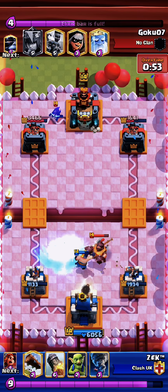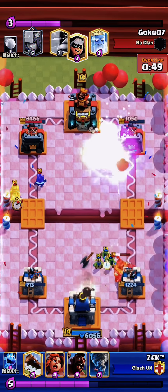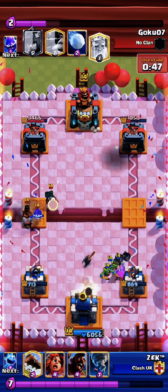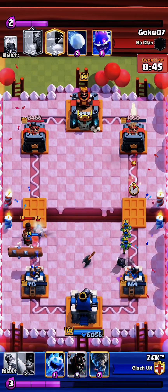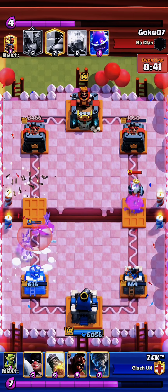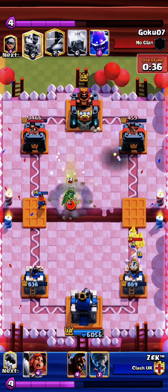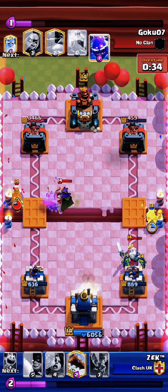As triple elixir begins, I start the rocket cycle. On the mega knight, only goblins. On the left side, valk plus log — the ice spirit was unnecessary. Continued rocket cycle. Put goblins here to have them surround the ghost.